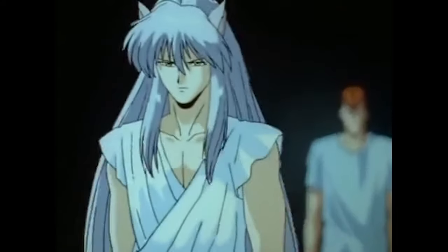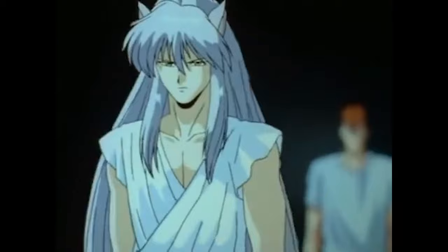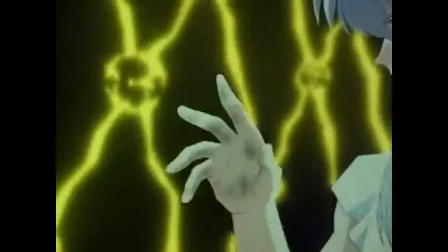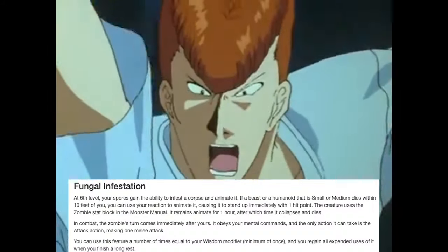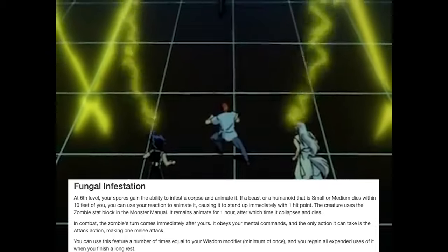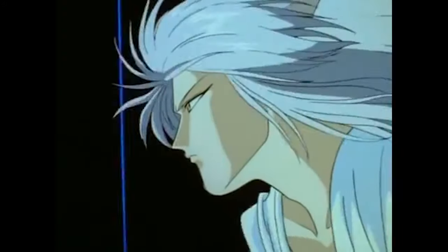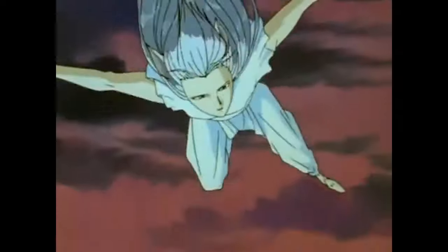At level 12, we take another level in Druid giving us 12d8 hit dice and 75 hit points. Symbiotic Entity's temporary hit points increase to 24. As a 6th level Druid, we get Fungal Infestation, which allows us to use a reaction to animate a beast or humanoid that died within 10 feet of us — it has one hit point and uses the zombie stat block. We can flavor it as a seed from the death plant. Our Halo of Spores damage now increases to a d6. We gain another 3rd level spell slot and another spell prepared.